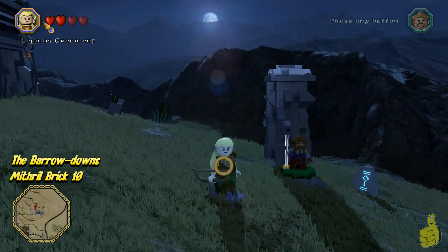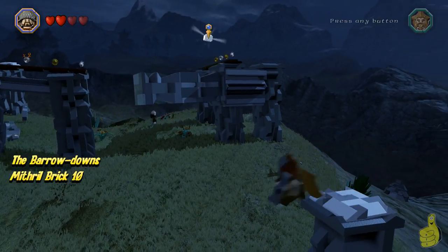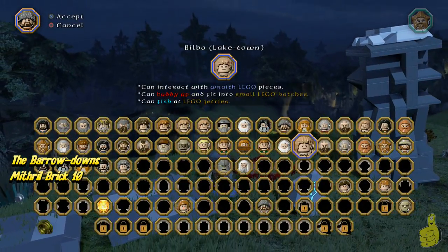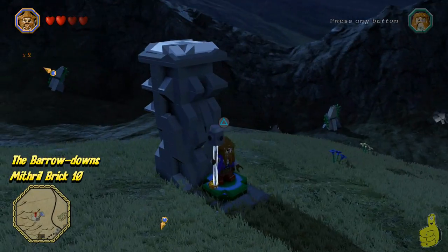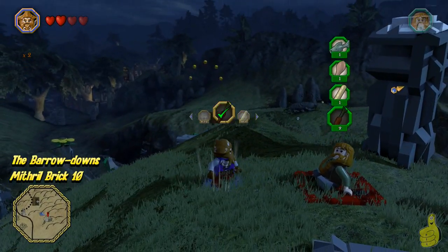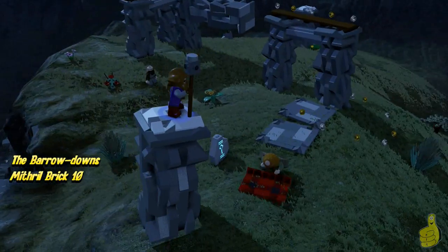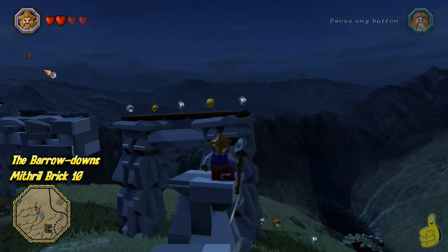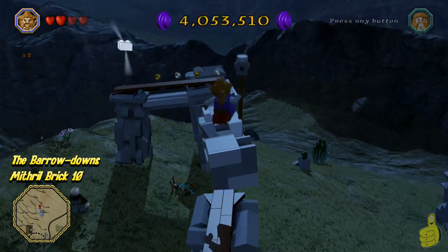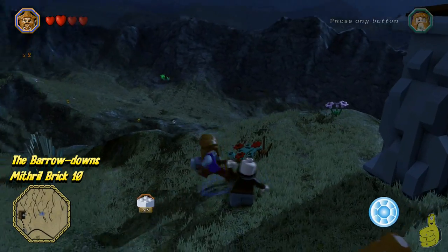Over on the other side of this apparatus, we're going to find ourselves a little picnic blanket, so we can go ahead and toss fatty on it. Then we're going to go ahead and jump to the top and flip that switch. Once we flip that switch, it gives us the access we need to get all the way up and across, as long as we can navigate across that pane and not fall off. And we got Mithril brick number 10!